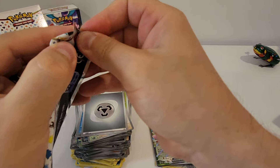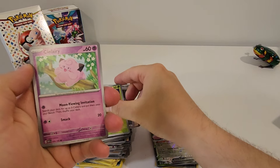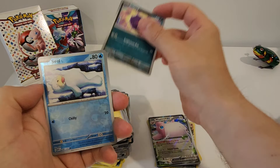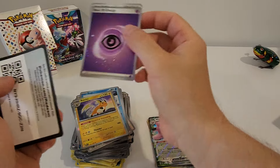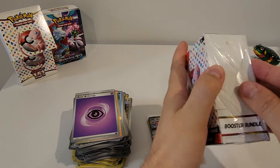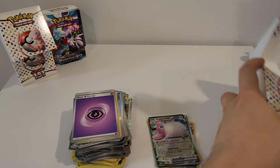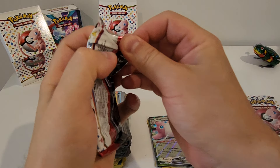Last pack of our first Booster Bundle: Exeggcute, Clefairy, Machop, Porygon, Raticate, Erika's Invitation, Magneton, Koffing, Seel Reverse, and a Raichu Hollow, plus a Holo Energy. Only got one real hit out of that one but still — good to be opening packs. I'm grateful to be here doing what I love.